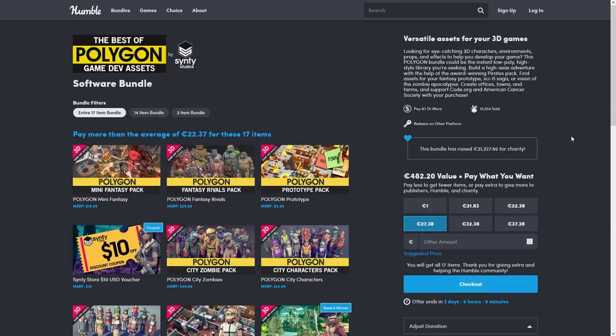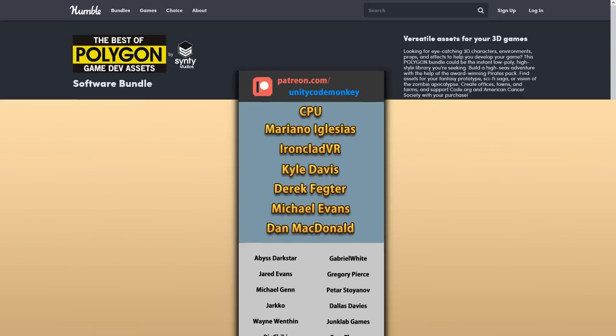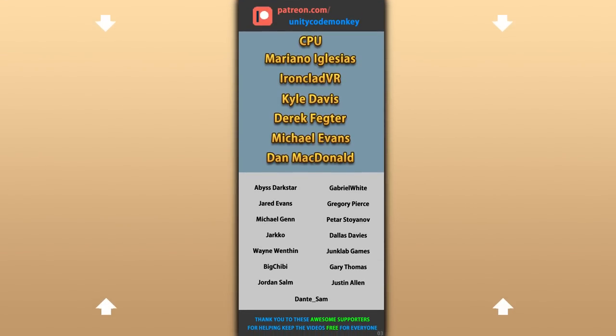So definitely check out the Humble Bundle with all of these packs and many more — it ends really soon so get it quickly. This is a really excellent bundle, the best discount you'll ever get with this much variety, so check it out with the link in the description. Hope that's useful — check out these other videos to learn some more! Thanks to these awesome Patreon supporters for making these videos possible. Thank you for watching and I'll see you next time!